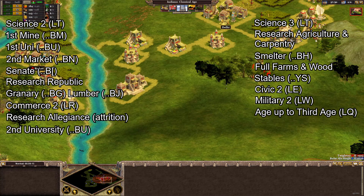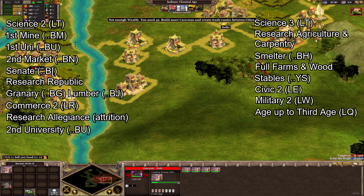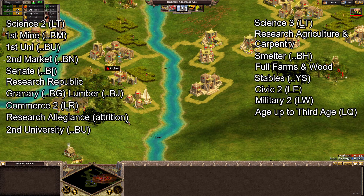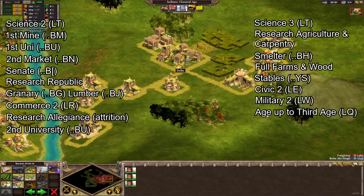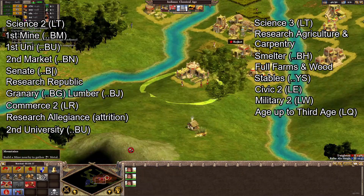Don't forget to send your merchants to rare resources. Once you find a rare resource you like the look of, keep it on your screen, tap N to open up your market, then create your merchant. Right-click on the rare resource to set up a rally point, then you can move on — your merchants will automatically find their own way there.